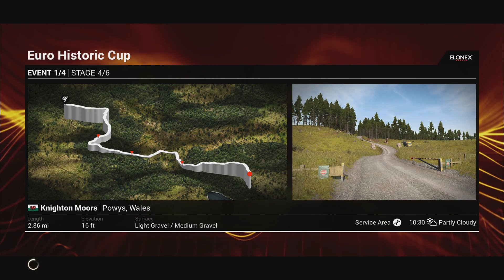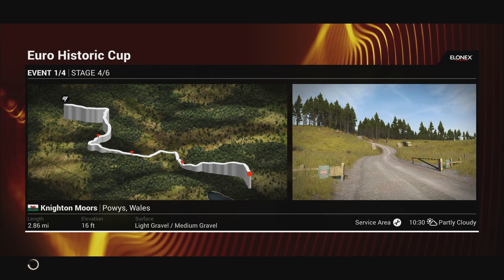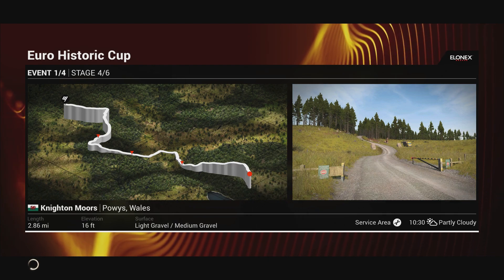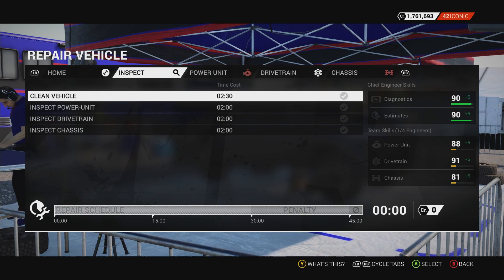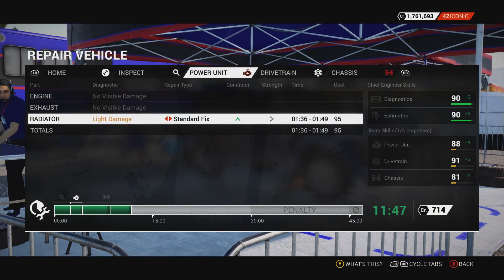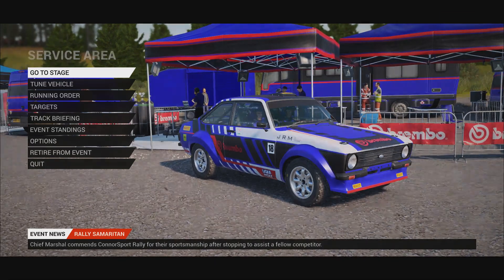So yeah, 2.86 miles — the shortest one yet on this event, 16 feet elevation, light and medium gravel, partly cloudy at half 10. We've finally got our sunny day. That'll help with visibility but whether it makes us faster I don't know. As long as we come first by any amount of time it'll make a dent in the leader's overall lead time. Light damage to the radiator, heavy damage to the bodywork, light damage to the dampers — not all that much damage considering the punishment I gave the car. All spick and span now, let's get going.